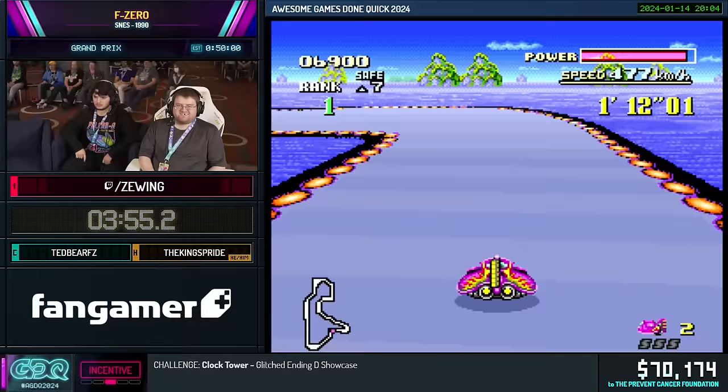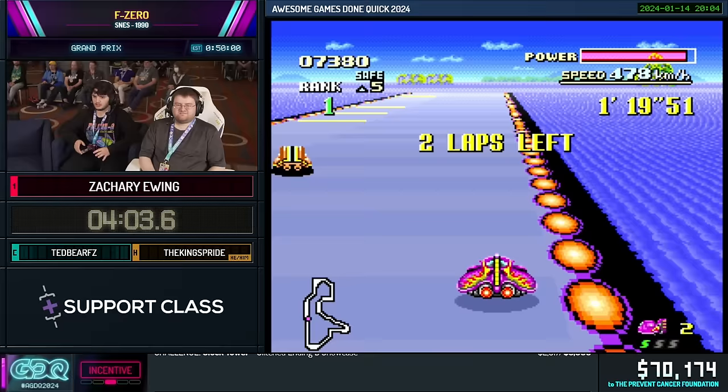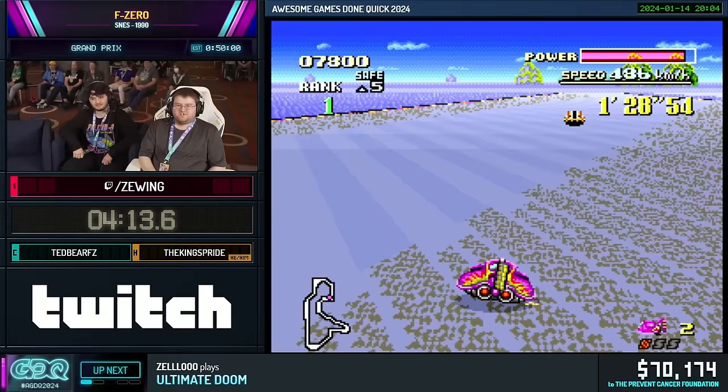There are three types of AI machines in this game: the other playable vehicles, which are basically always right behind you; the brown cars — we call them snails in the community; and the flashing cars, which will explode on contact if you crash into them. So you definitely don't want to hit those.